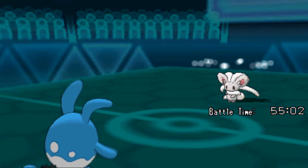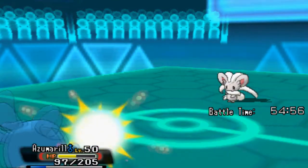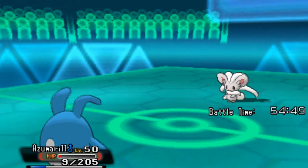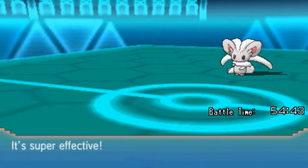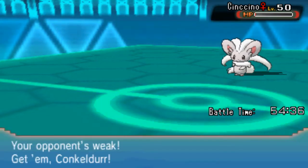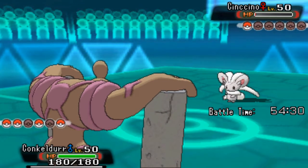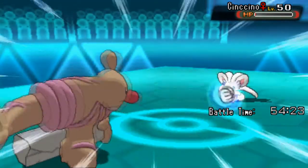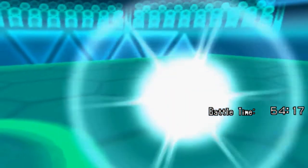Oh, it's Focus Sash — oh my god, no! Please miss — okay, so Azumarill is gone. Not an Azumarill sweep, but very close to one. Now I'm just gonna go into my Conkeldurr and go for a Mach Punch, and that's the end of the match. I thought we were gonna have an Azumarill sweep, but nope — you had to bring the Focus Sash.